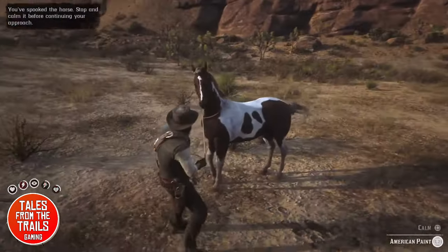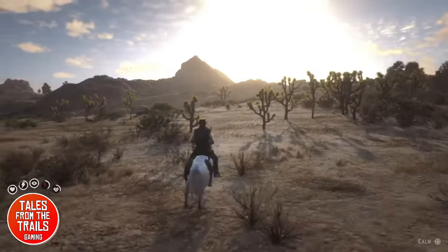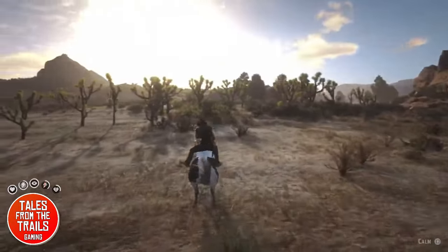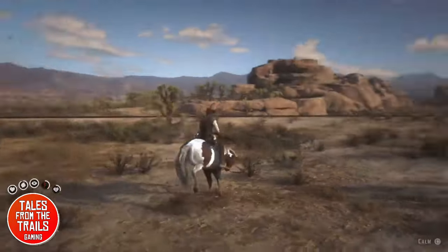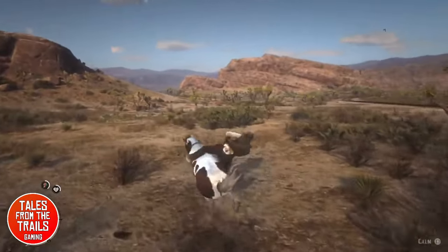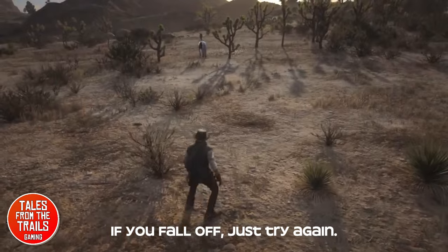We have got the lasso on the horse — he doesn't like it obviously. We are going to mount it. The idea is to stay on the back of the horse; ideally you want to stay centred. If the horse jumps to the left, you move the left stick to the right, and that keeps your character in the middle. This horse was particularly difficult — it bucked me off. It happens.